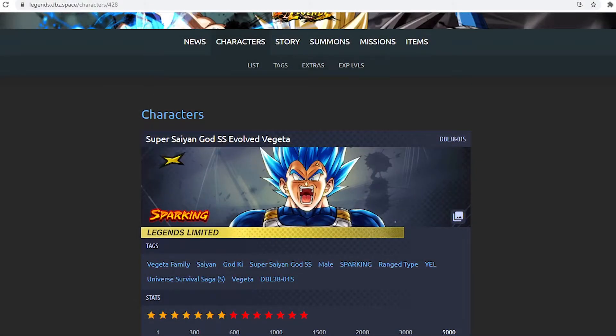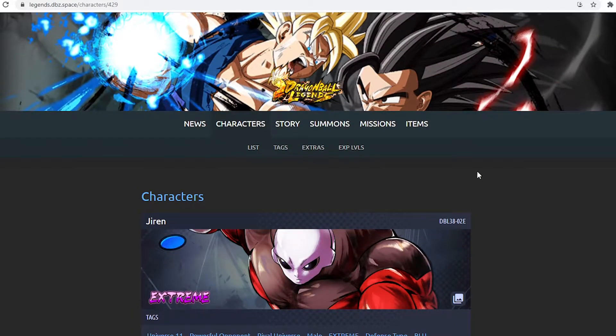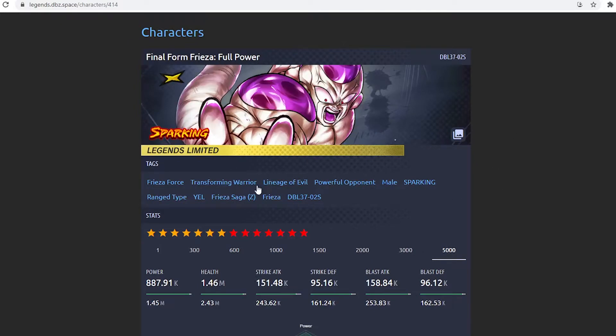Hey, what's up YouTube, Hydrax here. In today's video we're going to be doing the breakdown for the brand new Super Saiyan God Super Saiyan Evolved Vegeta, or Evolution Blue Vegeta as we all call him. We also got a new Extreme Jiren that we will be looking at, and I'll be doing a banner breakdown alongside the new events coming today upon reset. Let's hop straight into the Vegeta — I have Final Form Frieza pulled up here because they are both range type yellow.